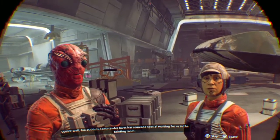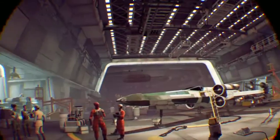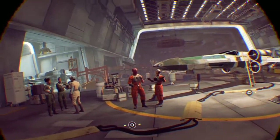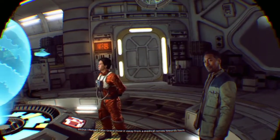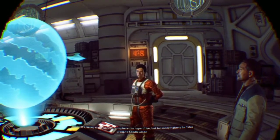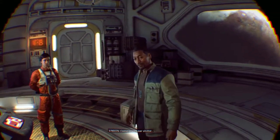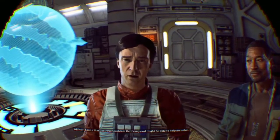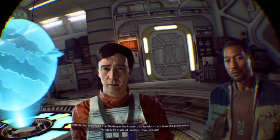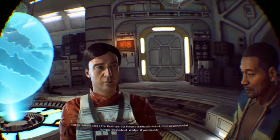Commander James has someone special waiting for us in the briefing room. This is supposed to be story mission number two. So where is it now? I helped Talus group chase it away from a medical convoy. It's pinned in the upper atmosphere with no hyper. We're Vanguard - Rogue Squadron. I have a Star Destroyer problem that Vanguard might be able to help me solve. We need a Star Destroyer for Project Starhawk.